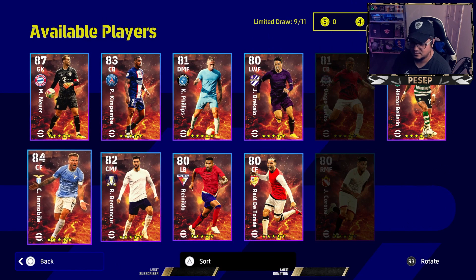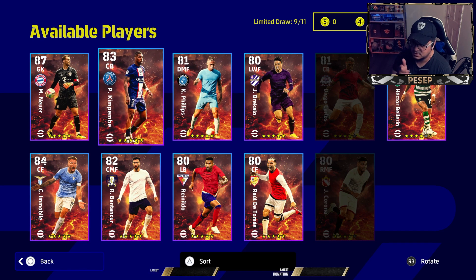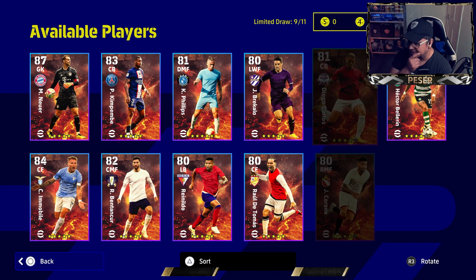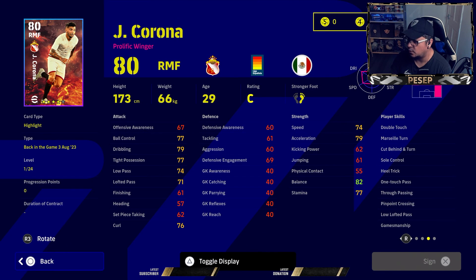Not that tall either, so for me this guy comes number one and then number two. Coronas could be good as well — he has almost all the passing patterns: one touch pass, through pass, pinpoint cross, and low lofted pass. Weighted pass is missing, but for those of you who like to play 3-5-2, he's perfect for that.